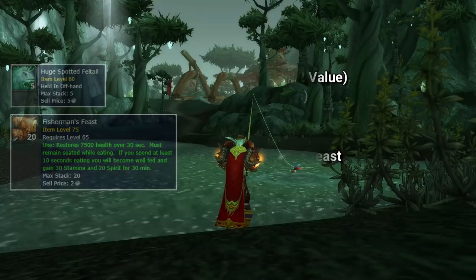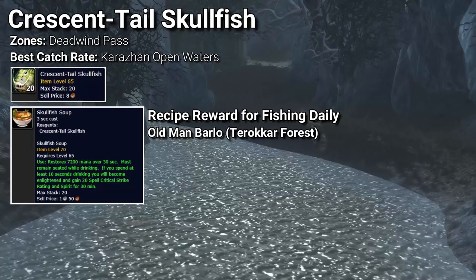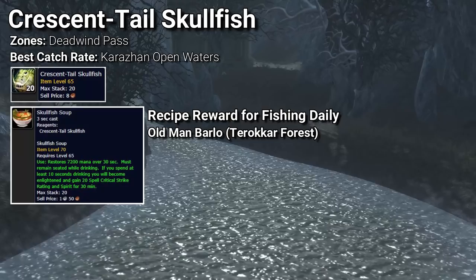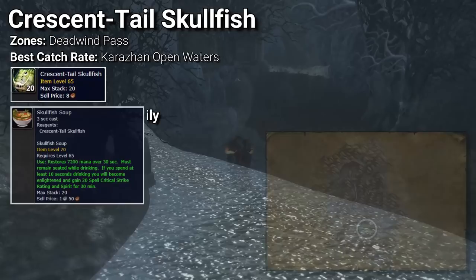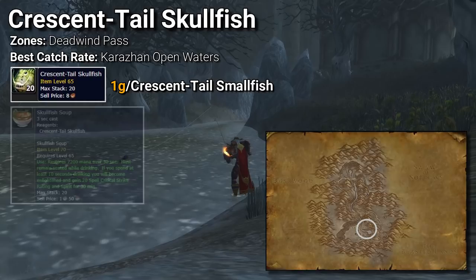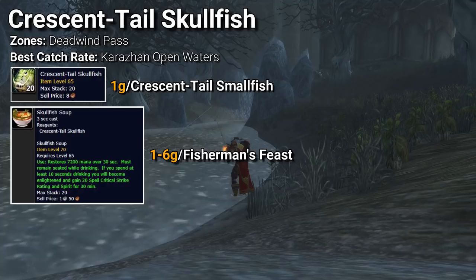One fish that can be immensely profitable — or drastically not — is the Crescent Tail Skullfish. It can be cooked to make Skullfish Soup, which is the only food that provides a plus 20 spell critical strike buff. That rarity can make this fish very profitable when cooked, but spell critical strike is not typically wanted over a spell damage buff. Your best location to catch it is in the waters next to Karazhan in Deadwind Pass. In 2007 I saw Skullfish Soup swing wildly from 1 gold to 6 gold per item, so it wouldn't hurt to keep a stack or two and monitor your market for when you can make the most profit.